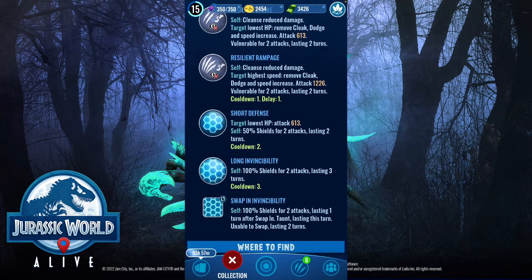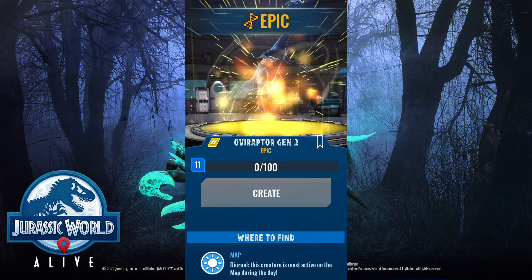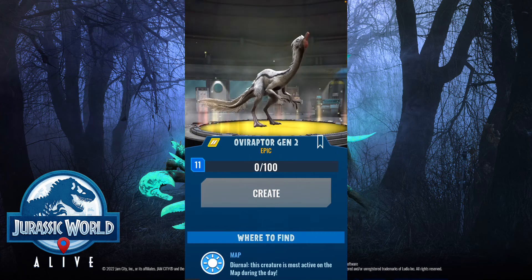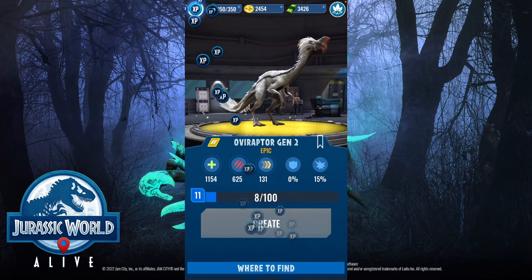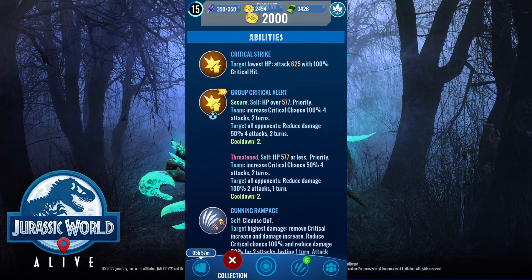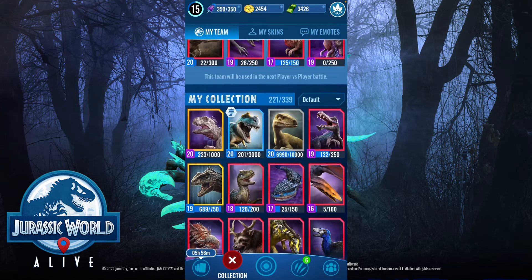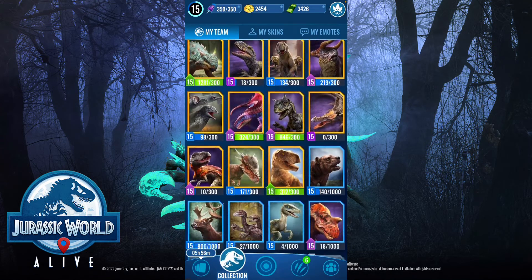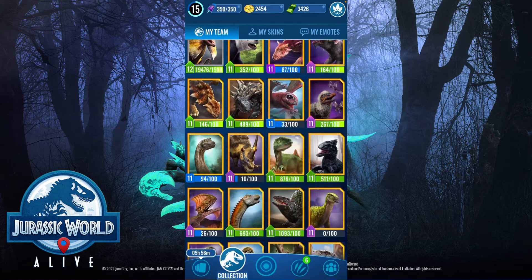What moves does it have? Maybe I'll put it on my team — it's just a shielding move. It'll probably get absolutely destroyed by Rexy though. And then also, Overaptor Gen 2 — this is one of the things that came out when I wasn't playing Jurassic World Alive that much. I got it from a battle incubator yesterday or something. It's got Critical Strike and Group Critical Alert — that's actually not bad. It's not going on my team, but if you are lower level, that's something you probably want to put on your team. Being able to crit things a lot is very good.